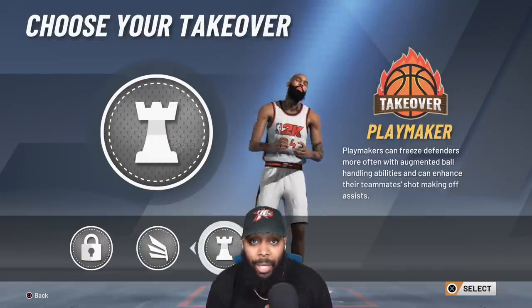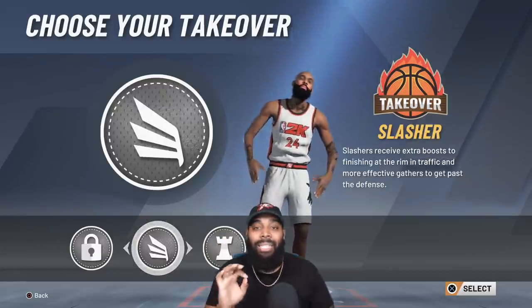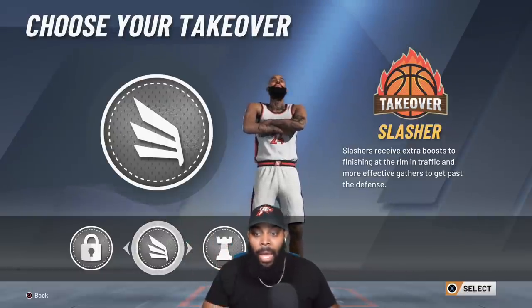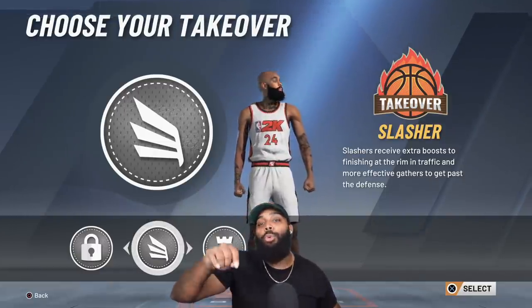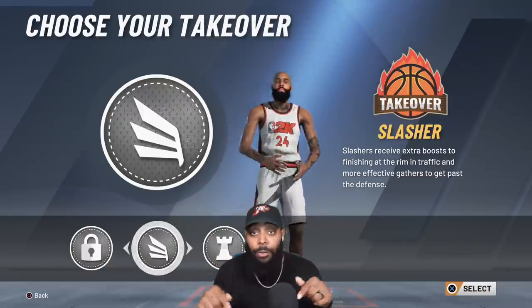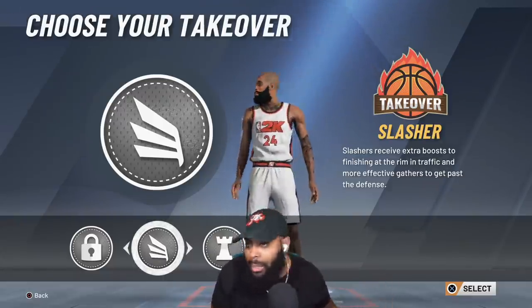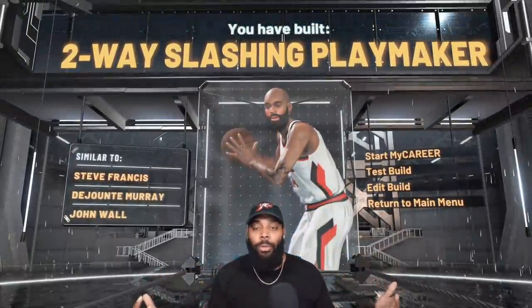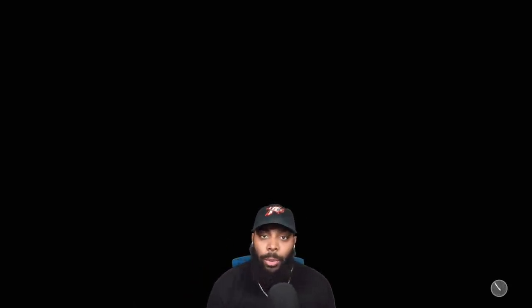I'm choosing the Playmaking takeover because I want to take ankles. The Slashing takeover does boost everything — shooting, playmaking, slashing, defense — but I don't care. I'm not going to make a Two-Way Slashing Playmaker that can only just slash. I want to embarrass everybody who steps up in front of me — momentum spins, snatches, everything. Player build complete: the Two-Way Slashing Playmaker. Let's go ahead and test the build and look at what it looks like at 95 overall, and what it'll look like at 99 overall.